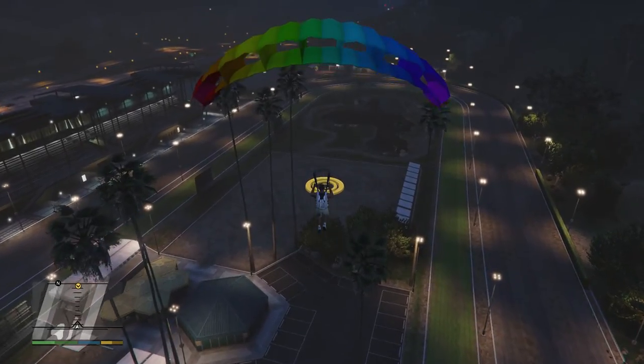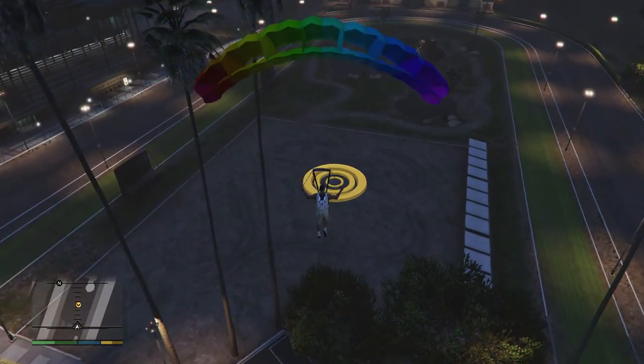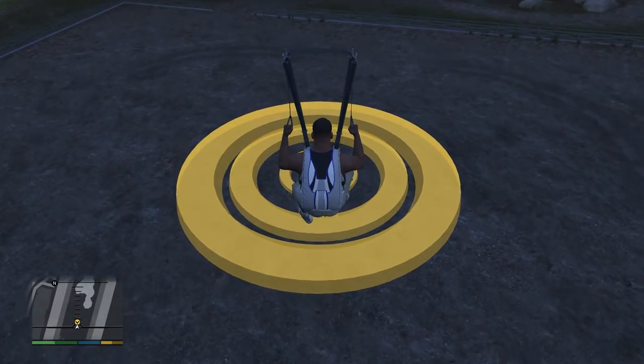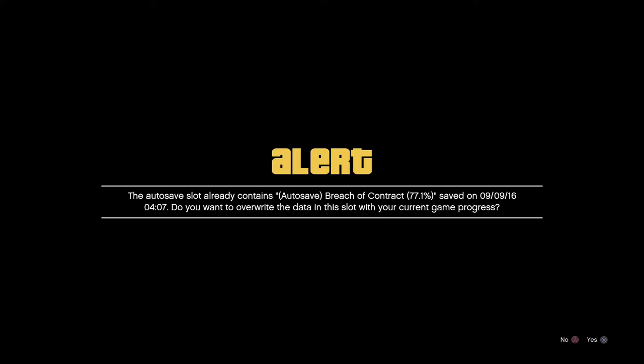Once you're through those three checkpoints, we just need to land at the circle — that should be easy enough, especially with precision. We're pretty close now, so activate the precision and we're going to land right in the center. Oh, I missed it a little bit, but that's okay.